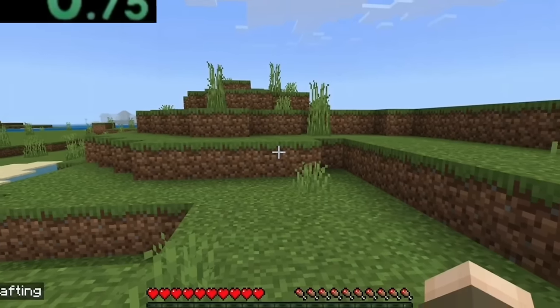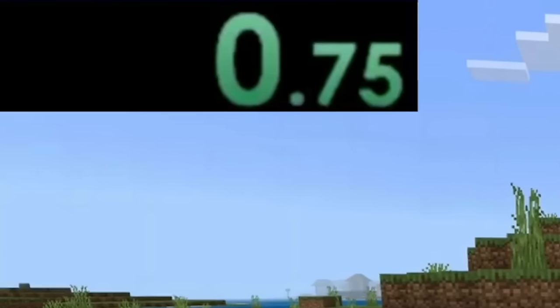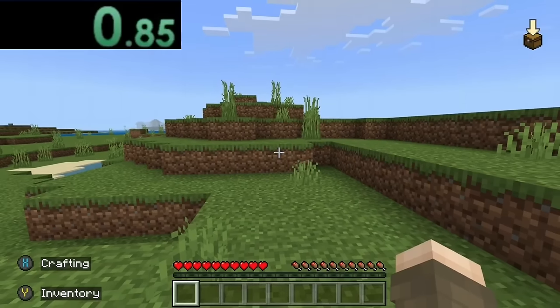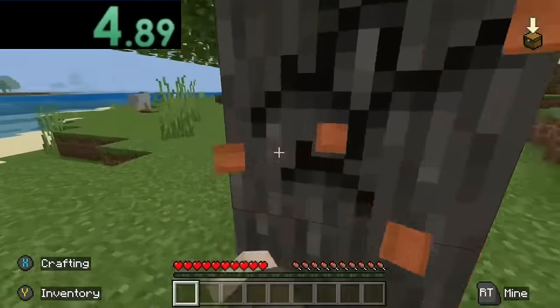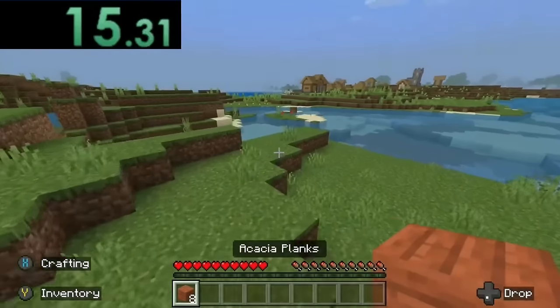This speedrun starts off very normal looking. My only comment is that while they do have a timer, it starts off at 0.75 seconds, which is suspicious, but there's only one way we're going to find out if this is fake or not. The speedrunner turns around and immediately starts breaking this tree for wood. They turn the wood into planks. Everything here is looking very, very normal.